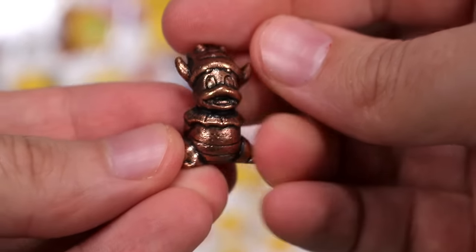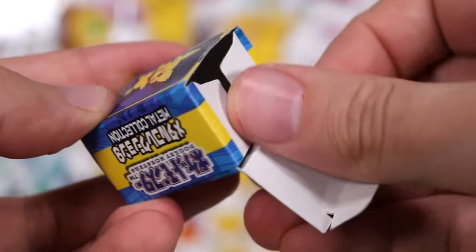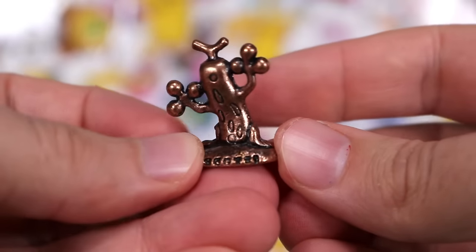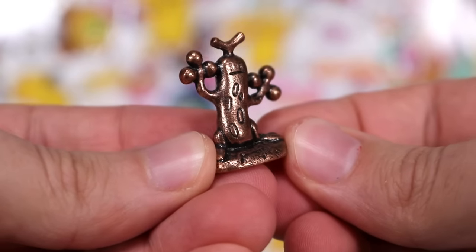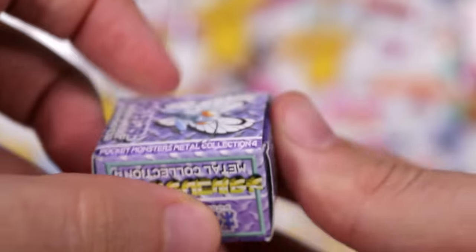Up first we have a Copper Slowking. They're very satisfying. They have weight to them. They're kind of like a little Monopoly board piece. We've got another Copper one — Sudowoodo. Look at these fellas. Metal Collection 4.